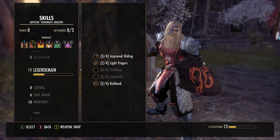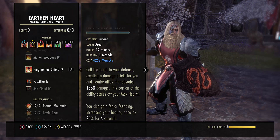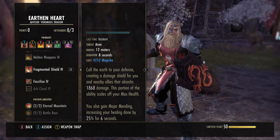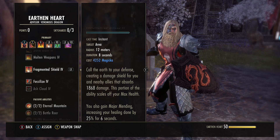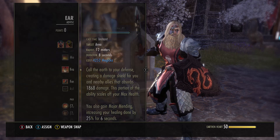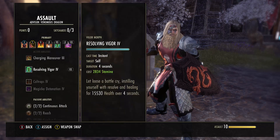Moving on from Cauterize, we go straight into Fragmented Shield. This is not something you'll buff consistently — you can keep it up and you have the mag regen to do so — but it's really nice to combo with your Cauterize and your Vigor in high-need situations. You can even slot Dragon Blood and still have enough mag recovery to cast your Volatile Armor and go into your front bar. Our main heal on all stamina builds is Resolving Vigor.